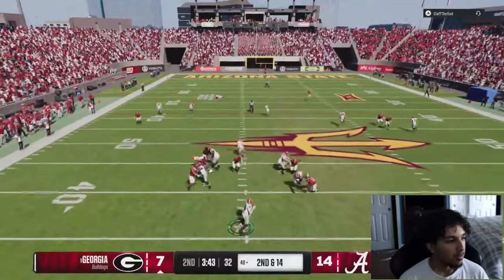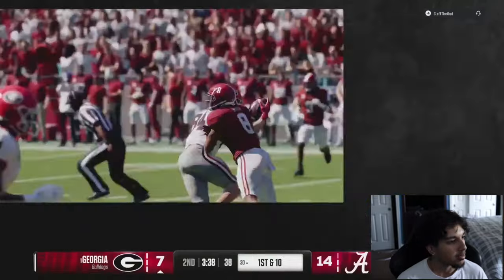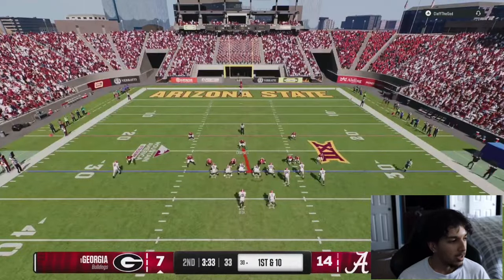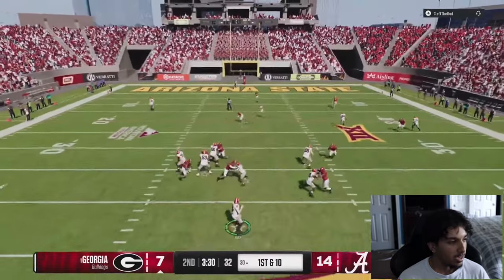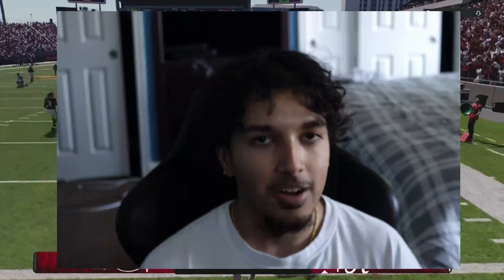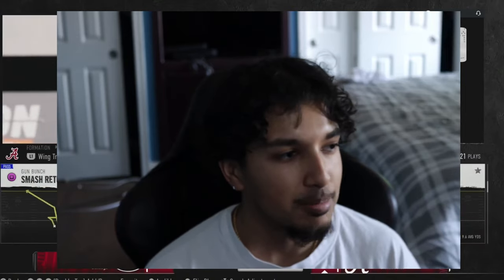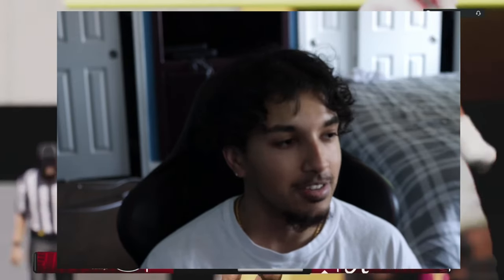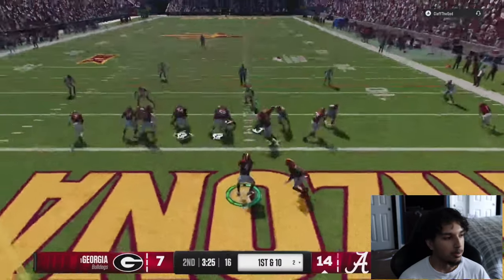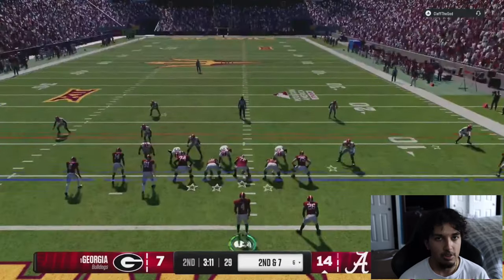He's running verticals — nice catch. He's going up-tempo and calling a lot of verts. We're getting clicked off our guys. Nice switch stick but we don't get any pressure, send six, and he throws a book. We go crazy with Malachi Moore — that star DB for Alabama. He's insane and everywhere. He's a beast in the secondary. He's not the fastest at 91 speed but whether you user him or put him in coverage, he's going to be making plays all day versus the pass.